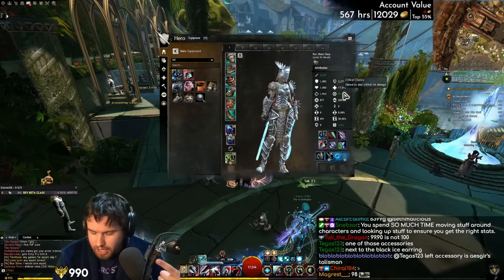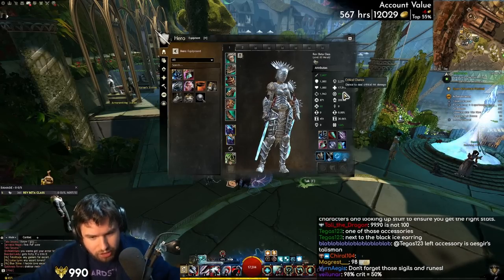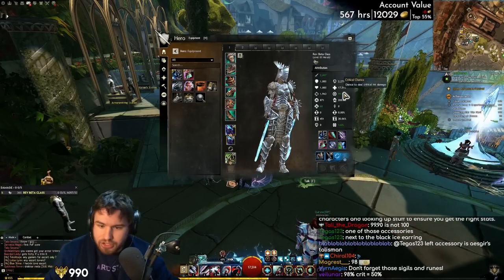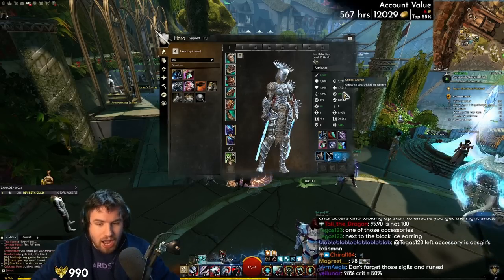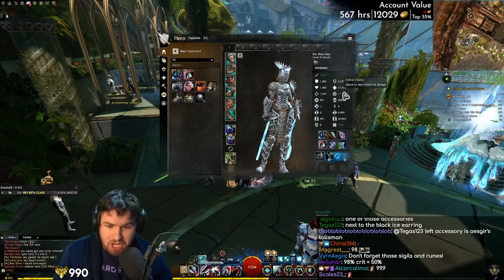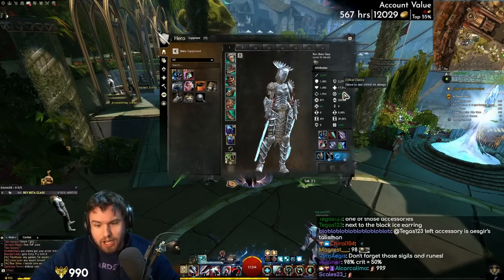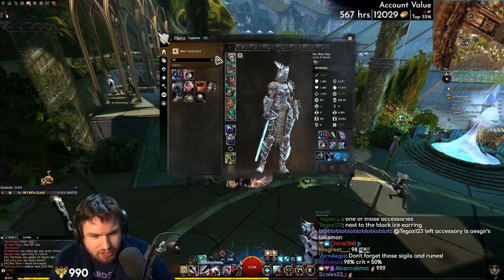30% boon duration, 100% crit - you're golden. Why is that? 30% boon duration means you've got easily enough to keep up permanent quickness, fury, might, and swiftness on your team. And 100% crit - it turns out that being able to critically strike every single time is a big DPS increase. You want to max out your critical strike chance on power builds because it interfaces with your ferocity to make sure you get big DPS. You can't go over 100% crit, so that's why you don't go further - you go up to 100% crit and then no further.